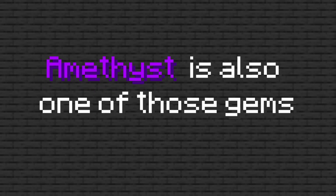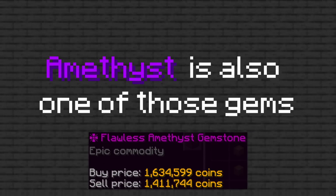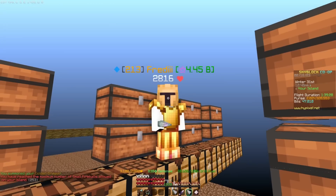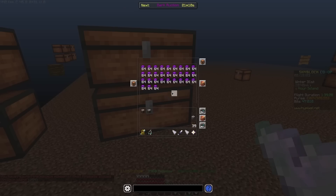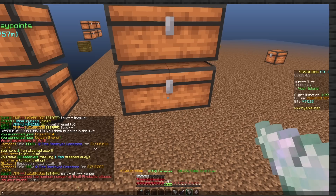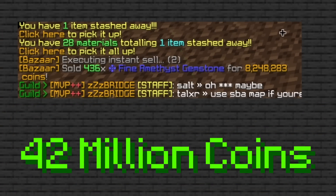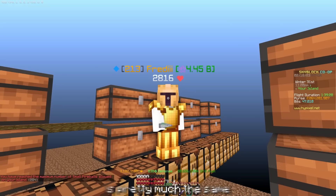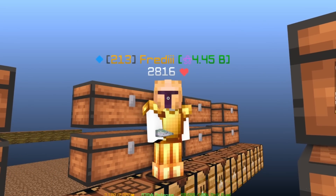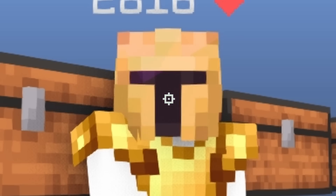When I said amber and sapphire are the only good gems to mine, I was actually lying — amethyst also has a high price on the bazaar. After a bit of amethyst mining, I got practically half a chest full of fine amethyst. Selling it comes out to somewhere around 40 million coins, so the money from amethyst is pretty much the same as amber. And you cannot get griefed — you just have to show up, do it, and make money.